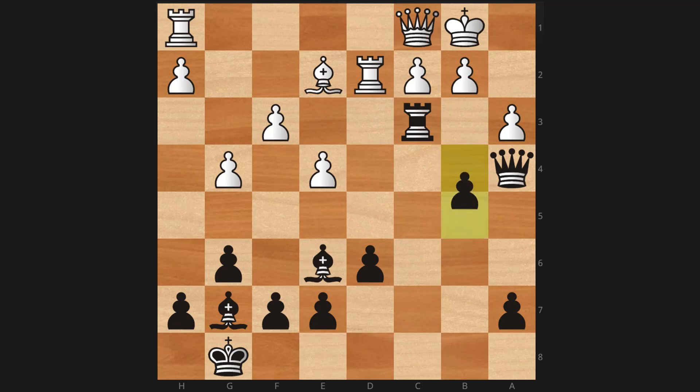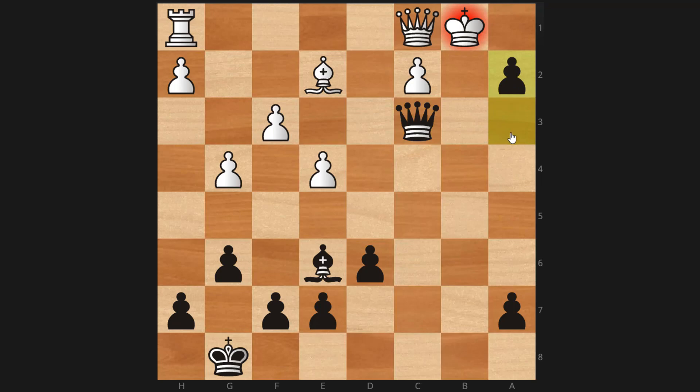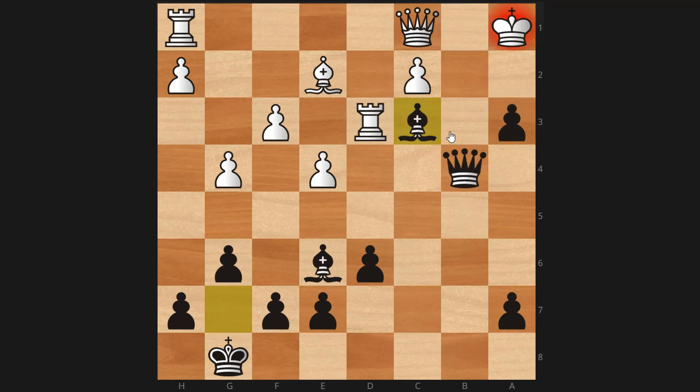If we look at b4, we can see that the rook can be captured, but then we can take and open up the queen side even further. At this point, we're threatening queen to b4 check, which will open the diagonal, and then we could even checkmate with a pawn. And that's actually what happened in the game. After rook to d3, black played queen to b4, and white tried to put up some resistance, but he ended up getting checkmated with a pawn.